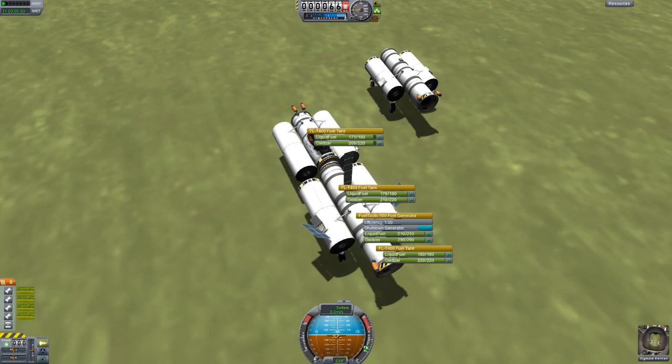We're going to turn on the Fuel-Tastic and she's going to start generating. You can see it's generating into this tank first. The brakes should hold this vehicle steady. These tanks are building up. If we take a look at our energy, it is pulling electric charge from across both vehicles.